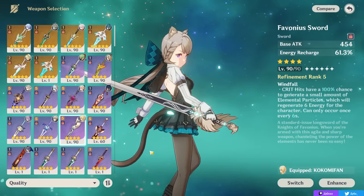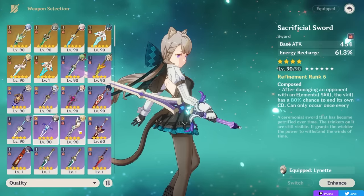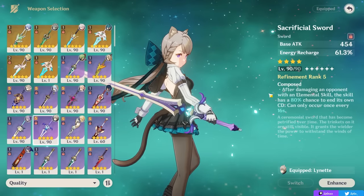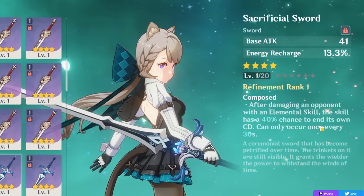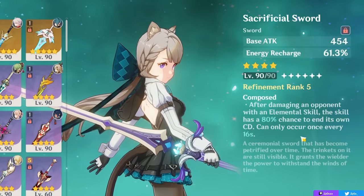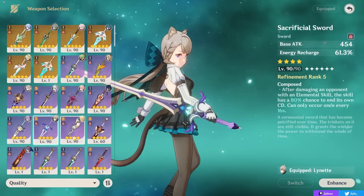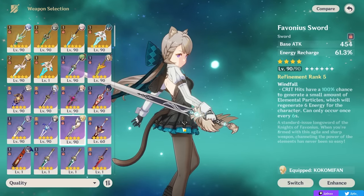Concerning Sacrificial versus Favonius: they're both good options for Lynette. Sacrificial can give you another charge on your skill — and her skill does a lot of damage — while also giving you some Anemo particles. Favonius can give more energy to your team by generating white particles on a shorter cooldown whenever you crit, while also giving you a lot of ER. However, Sac gets significantly better with refinement — at R1 it is a lot less recommended, since its effect can only occur once every 30 seconds with only a 40% chance of proccing. At refinement rank 3, 4, or especially 5, the cooldown lines up better with rotations and the proc chance is higher. Since so many characters want Favonius Sword, you may have a Sacrificial Sword more available for Lynette.